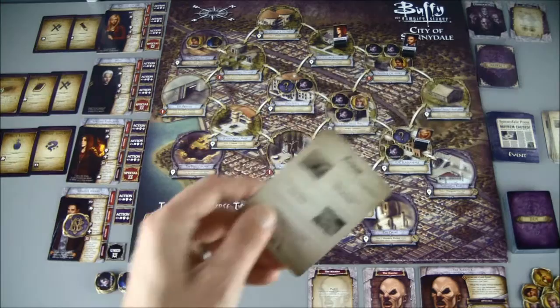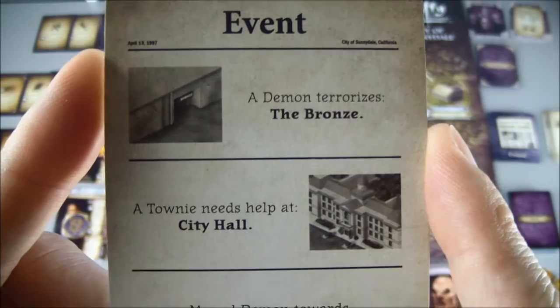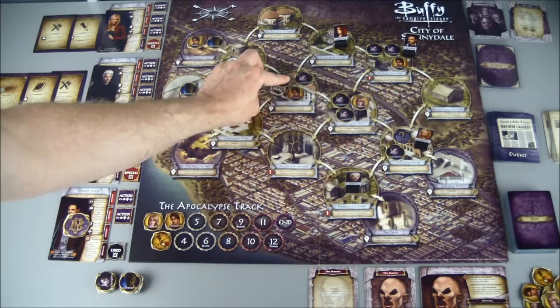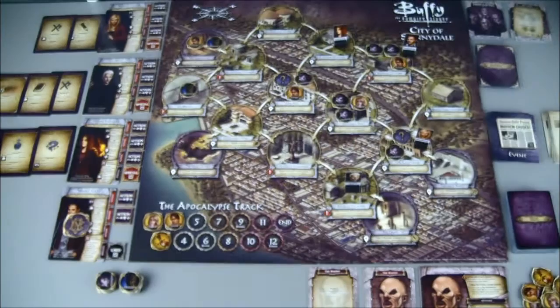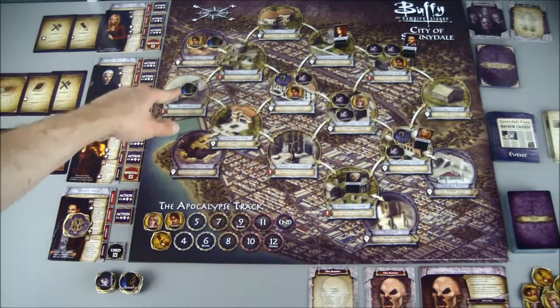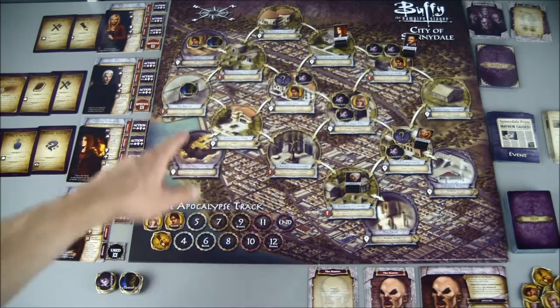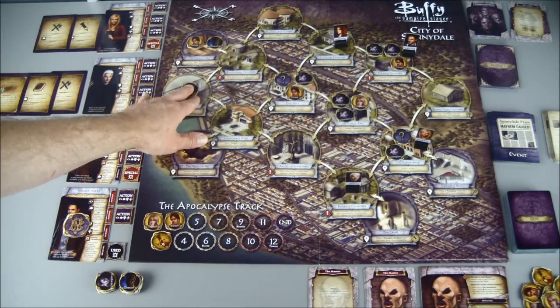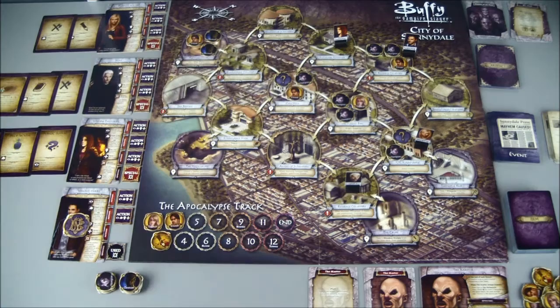That special token will activate an event card — a demon terrorizing the Bronze and a townie needing help at City Hall. Something's always going on at the Bronze. We got a townie at City Hall along with that vampire and clue. We will move one demon towards the nearest townie, and demons move two. We have two demons on the board. The nearest townie would be either here at City Hall or in the catacombs. We'll leave City Hall clear and send another demon to the catacombs. Things aren't looking good for that townie.